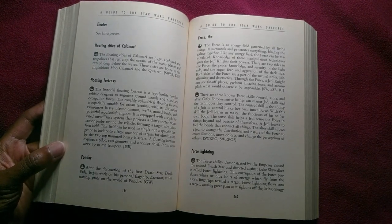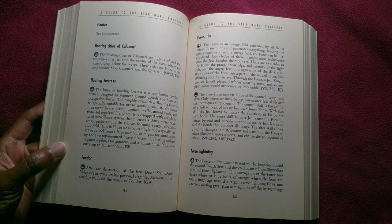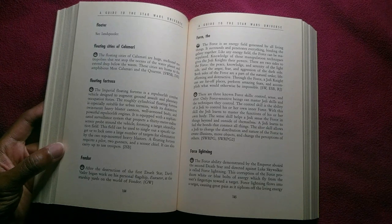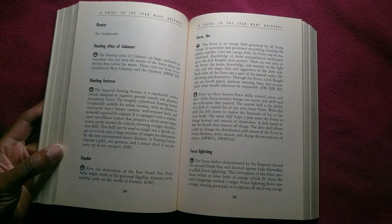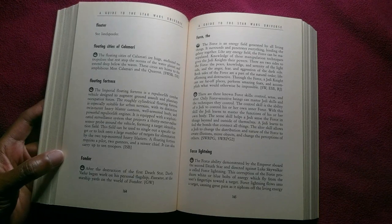There are three known Force skills: control, sense, and alter. Only Force-sensitive beings can master Jedi skills and the techniques they control. The control skill is the ability of a Jedi to control his or her own inner Force; with this skill, the Jedi learns to master the functions of his or her own body. The sense skill helps a Jedi sense the Force in things beyond and outside of themselves — a Jedi learns to feel the bonds that connect all things. The alter skill allows a Jedi to change the distribution and nature of the Force to create illusions, move objects, and change the perceptions of others.